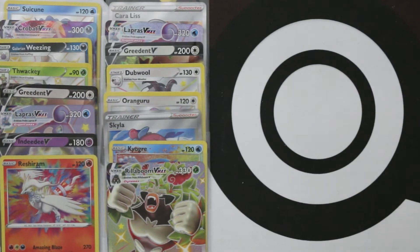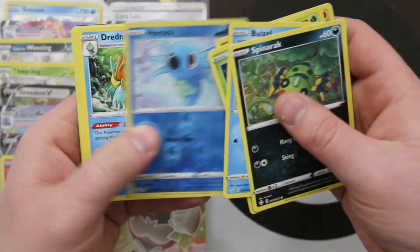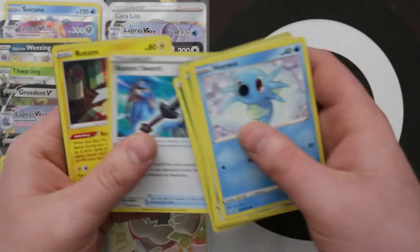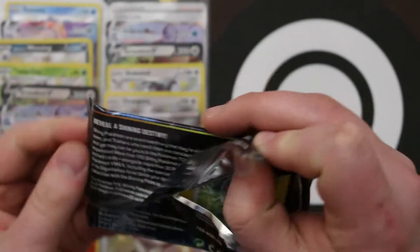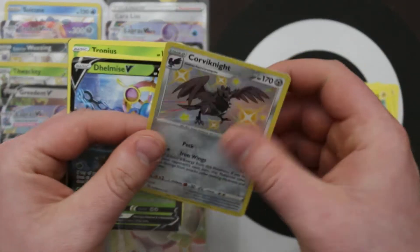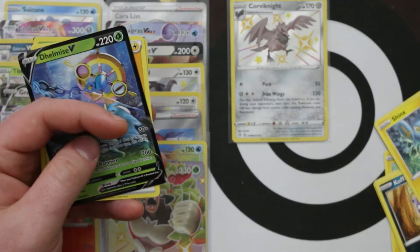So that's three Shiny VMAXs — two of them were the same, but we're not going to turn that down. Reverse Horsea and a Drednaw. Laura next to me is just frantically sleeving everything. Reverse Rusted Shield and another Celebi. I assume you're getting to the point, Laura, where you're starting to recognize which common stuff we already have two of and you're no longer saving them.